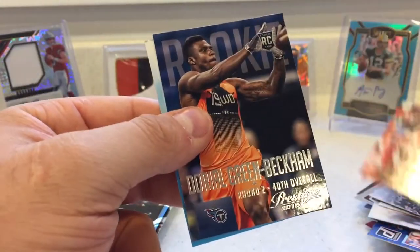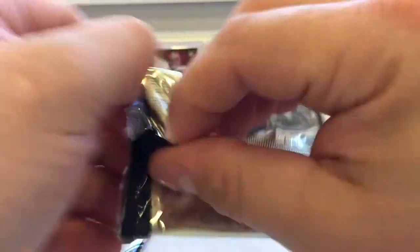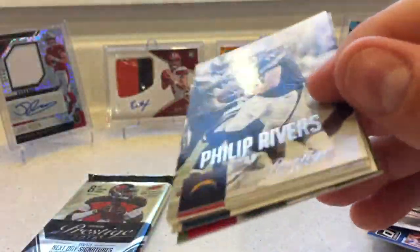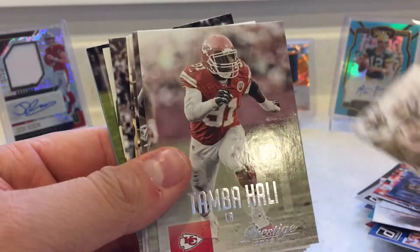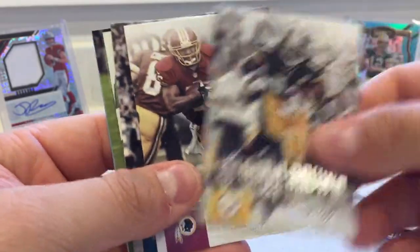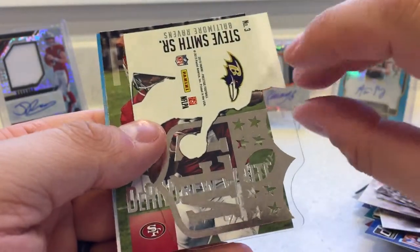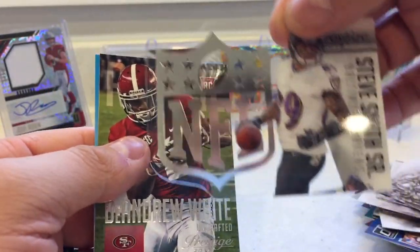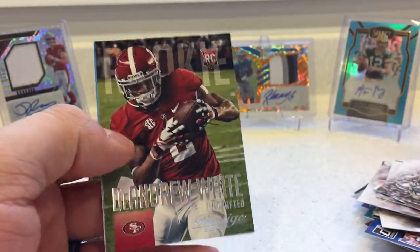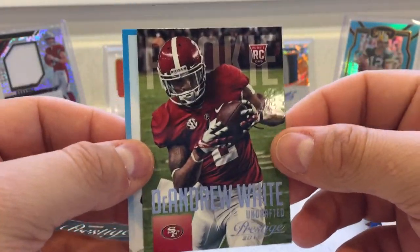Then we have Chris Conley and Odell Beckham. Philip Rivers. Tamba Hali. Alex Smith. Antonio Brown. Alfred Morris. Jordan Matthews. We have a Steve Smith NFL card — very cool with the acetate again. DeAndre White — he went undrafted, which is interesting that they would put a card in, but alright.